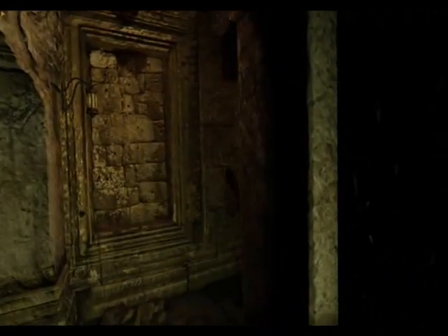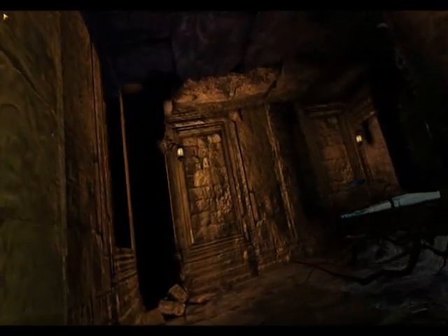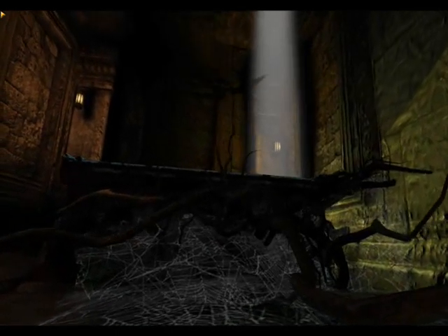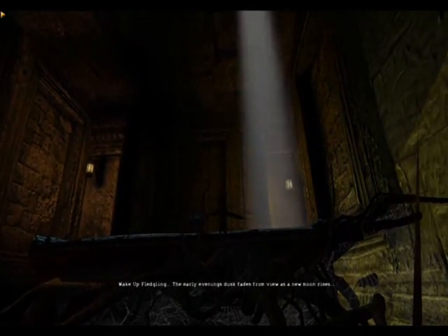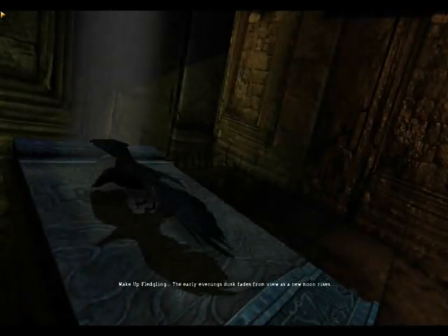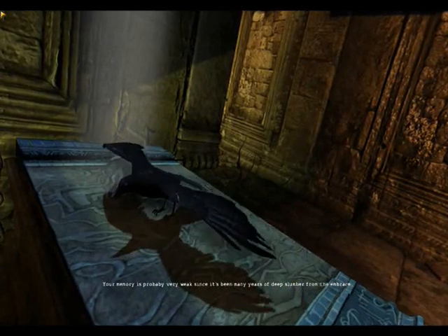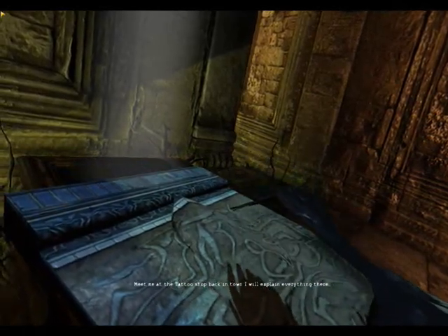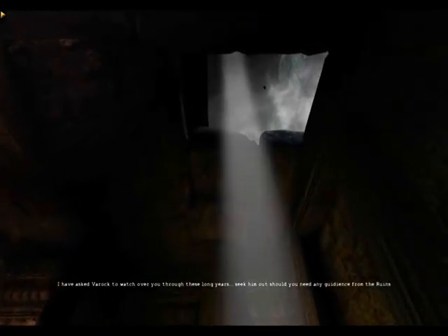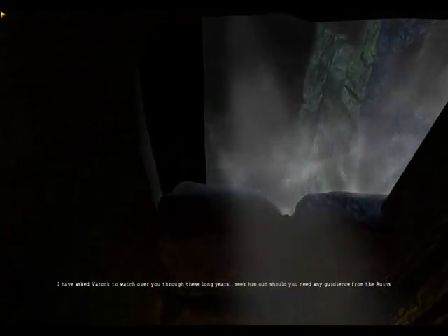I think this is made with the UDK engine or something. Oh, here's the intro. It's only kind of slowly loading — look at that crow flying really slowly, like slow motion. The narrator says: 'Wake up, fledgling. The early evening's dusk fades from view as a new moon rises. Your memory is probably very weak since it's been many years of slumber from the embrace, but with each new bloodline you will grow stronger. Meet me at the tattoo shop back in town — I will explain everything there. I've asked Varad to watch your will through these long years. Seek a map should you need any guidance from his ruins.' Interesting.